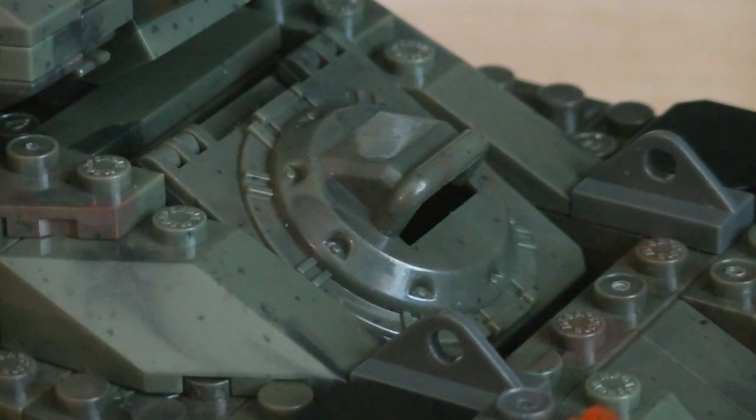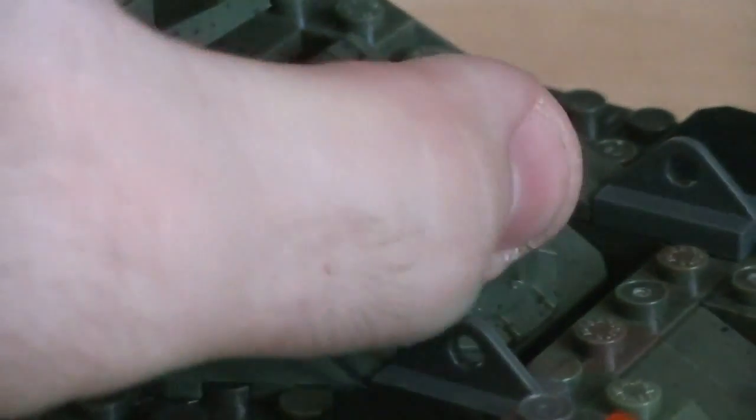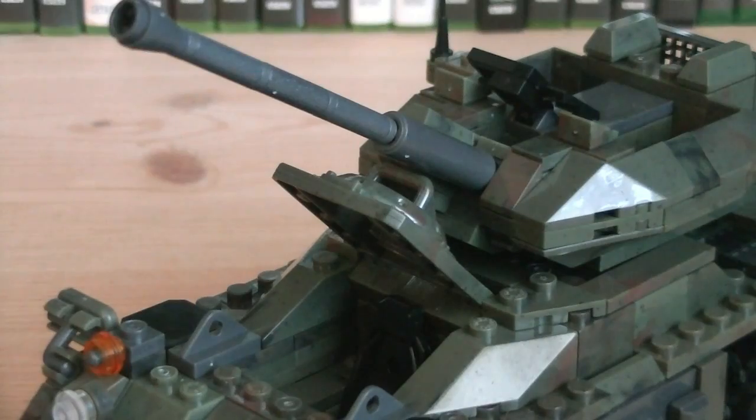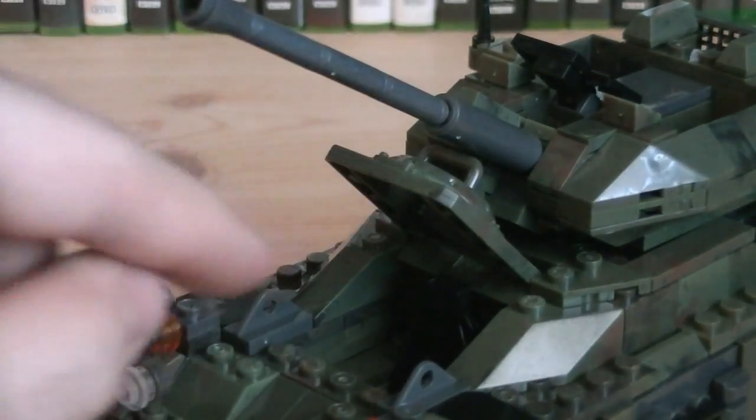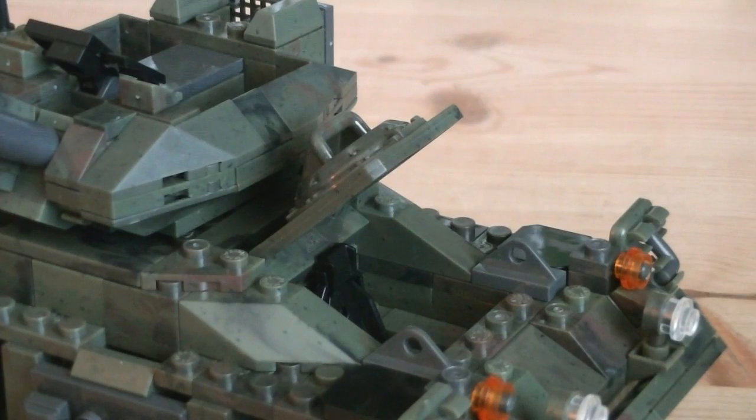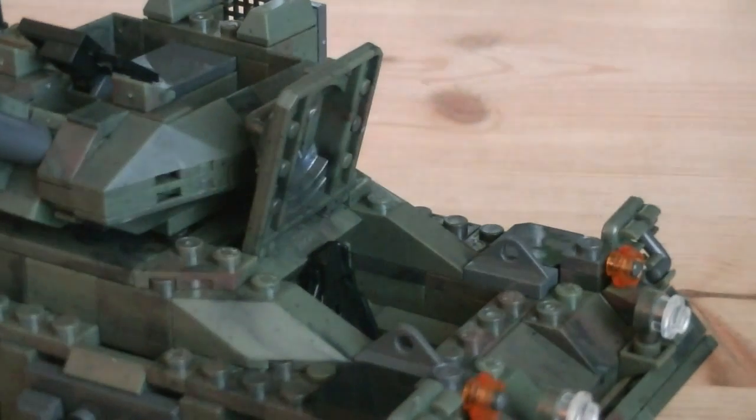The hatch does have a slit, allowing the driver to view out of the vehicle, and of course it's on a hinge joint, allowing it to be opened. Because of the turret placement, it is a little bit limited on movement, but you can always rotate the turret to the side, giving you a little bit more clearance.